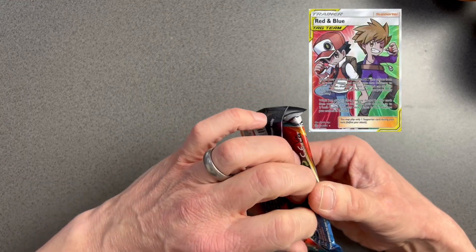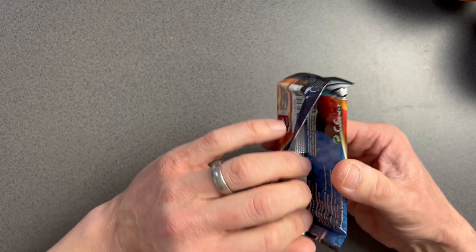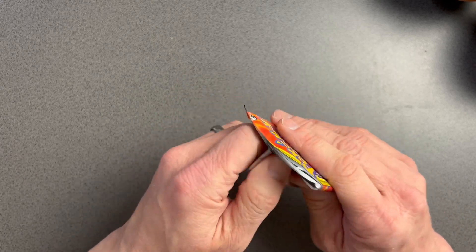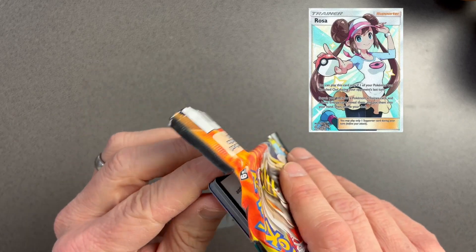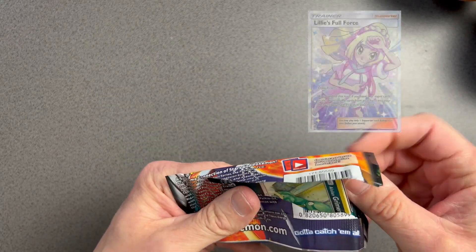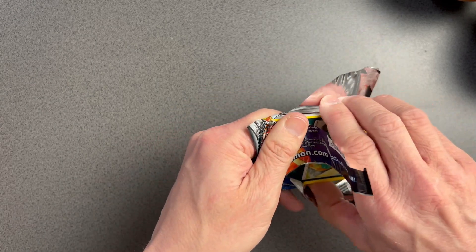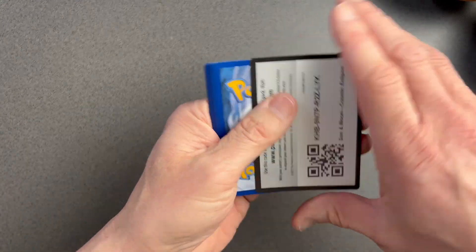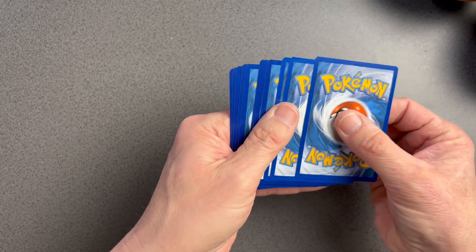Red and Blue — that's the one! The full-art Red and Blue Trainer card looks incredible. I still haven't got the Rosa card yet, but I'd really like to pull Lillie's Full Force because that's just a beautiful card. In general I'd go for any card from this set that's a tag team. There's your code card, and off we go.